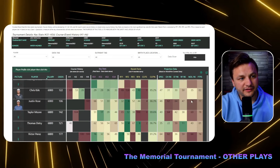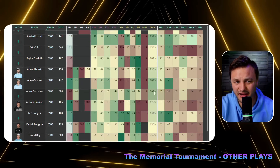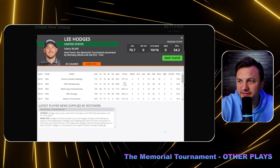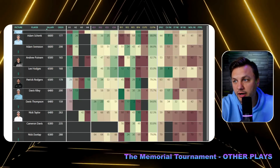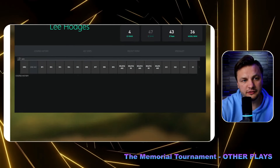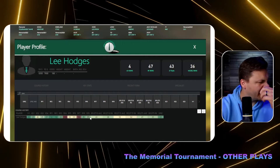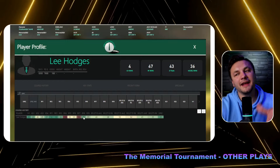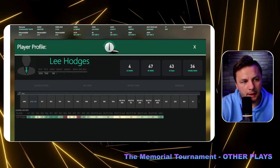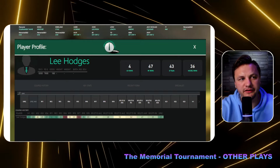Beyond Glover, we have Chris Kirk as a potential play, Austen Eckroat as a bit hit-or-miss, Andrew Putnam who had a fourth-place finish at this event, and Adam Schenk. But Lee Hodges really sticks out at 6.5K. He had a 12th-place finish at this event last year, two straight top-12 finishes on the PGA Tour, and has been playing solid golf overall. At this price, even if he misses the cut, it's not a huge concern — and his past performance here is encouraging.